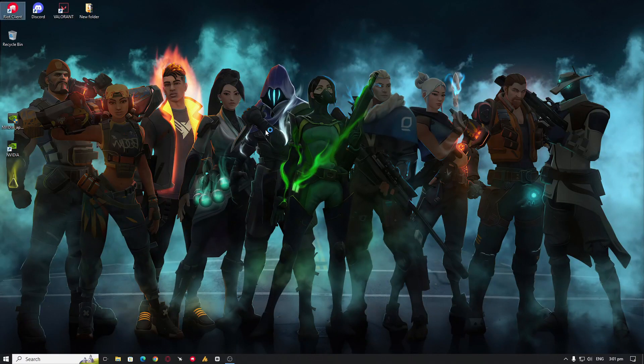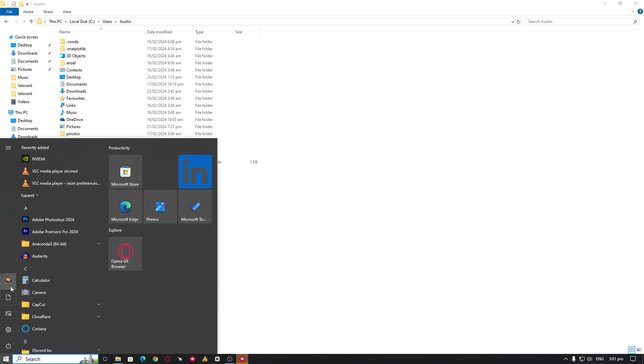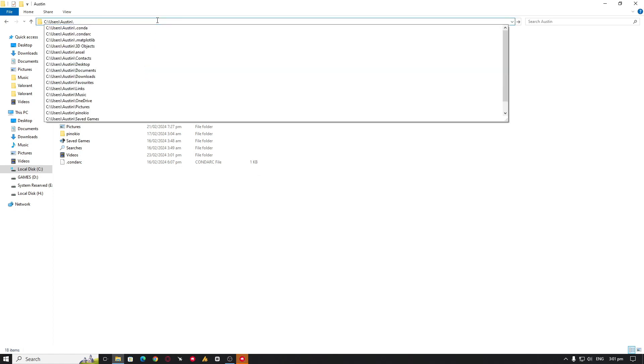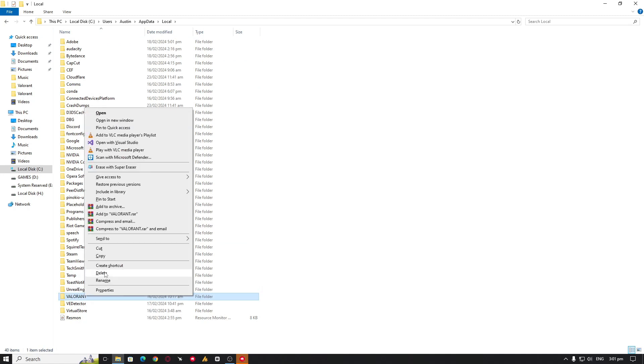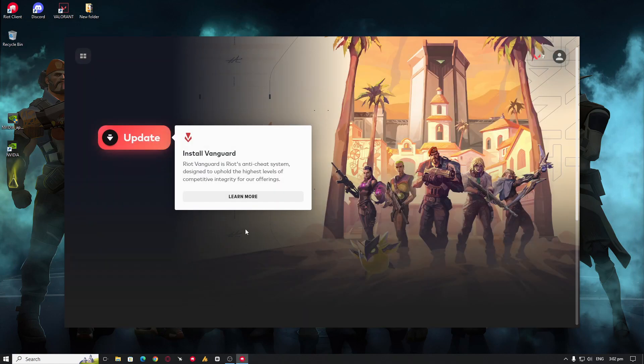Now restart your PC. After restarting, launch the Riot client to reinstall Vanguard. You can also delete folders that hold account-related information. Navigate to your user folder — if you don't know how, you can copy and paste the backslash into the address bar and type AppData. Then go into the Local folder, find the Valorant folder, right-click on it, and delete it.